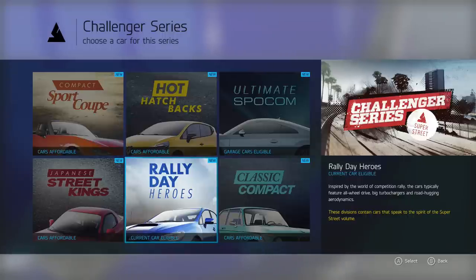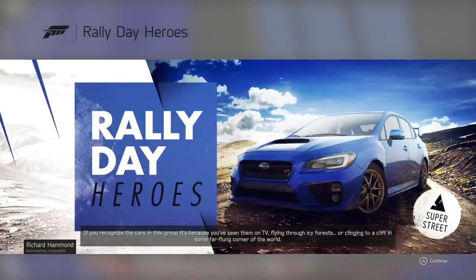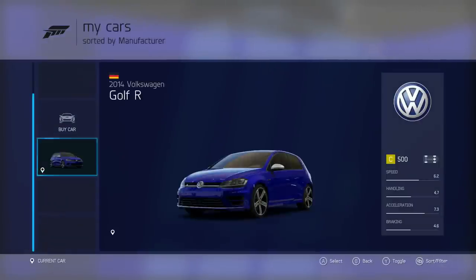Let's check the Rally Day Heroes. These are cars you've seen on TV flying through icy forests or clinging to a cliff in far-flung corners of the world — based on competition rally cars, with four-wheel drive, big turbochargers, and wings more suited to light aircraft. You feel like you could drive them anywhere. Unfortunately, the only one available here is the Golf R, which is a bit disappointing.